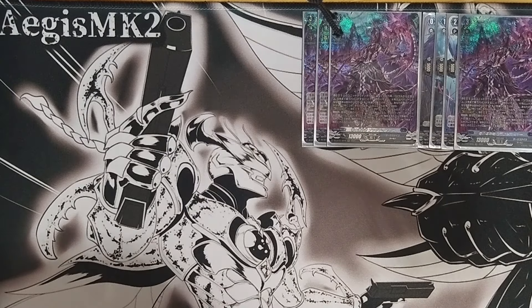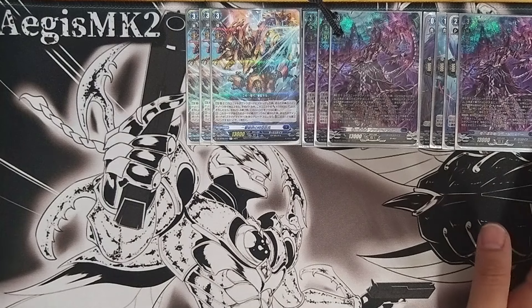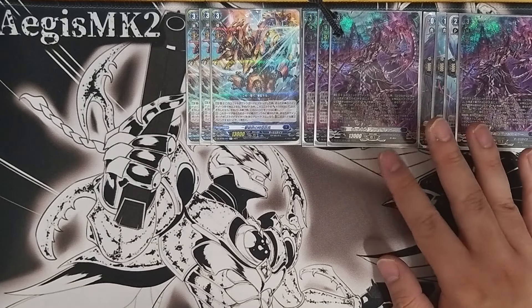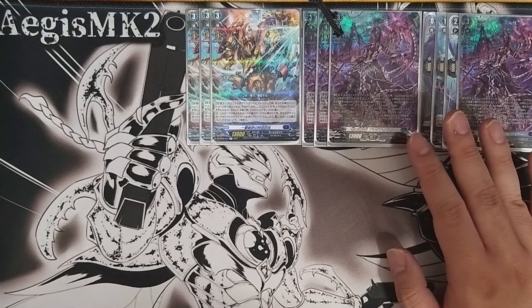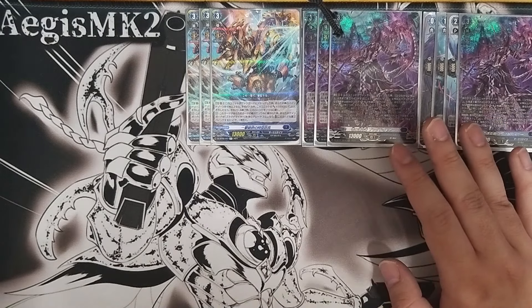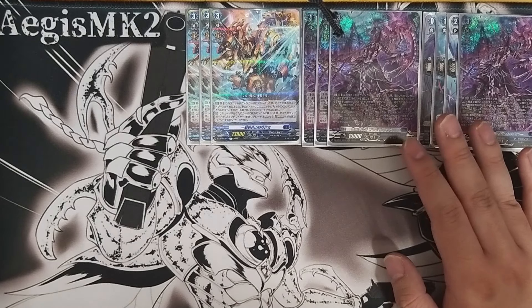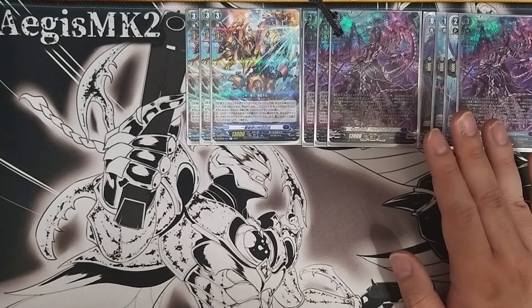I'm still running the Colossus to help me sort of get to the number of bind cards faster. The more you have, the more power you can gain from Black Mirror. It's a good beater and it can also get you another draw. I think it still has its place, but we are starting to cut this card down to two to three copies instead of running four.